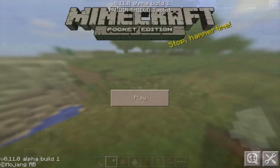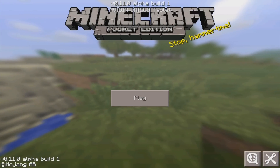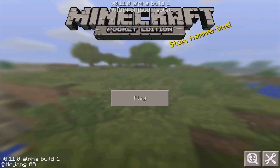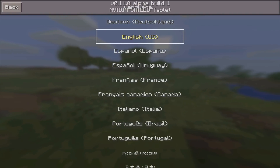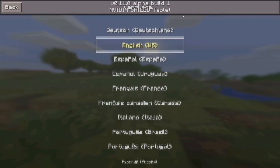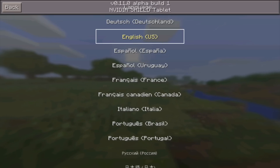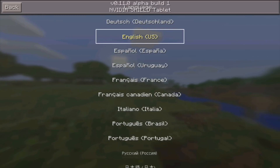Let's head back to the main menu. There's a new language section with a ton of different languages, which is exciting for anyone who never played in their native language — you can now change Minecraft Pocket Edition to anything you like.